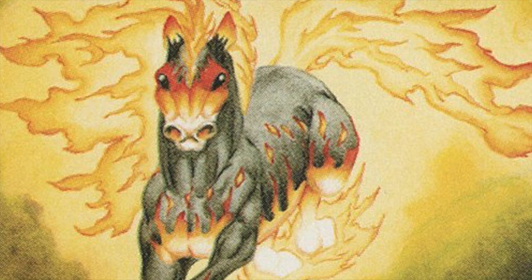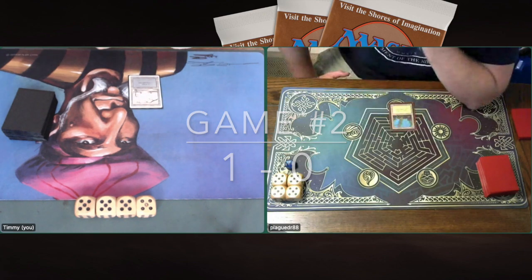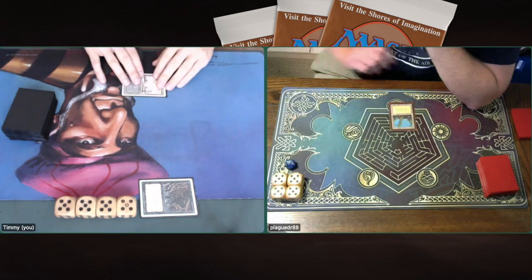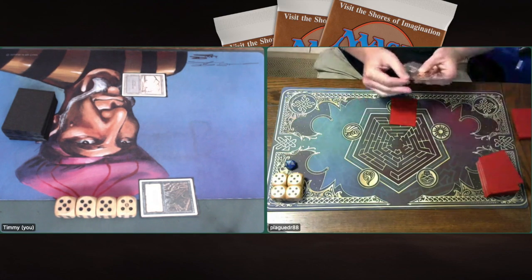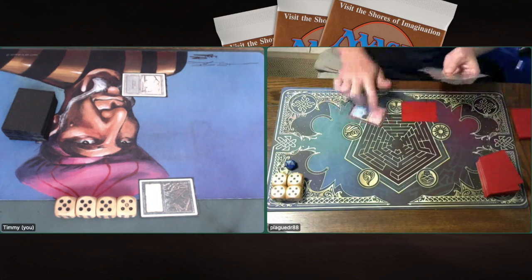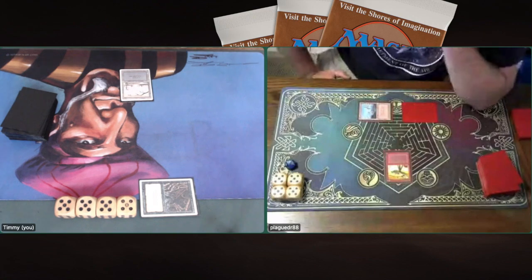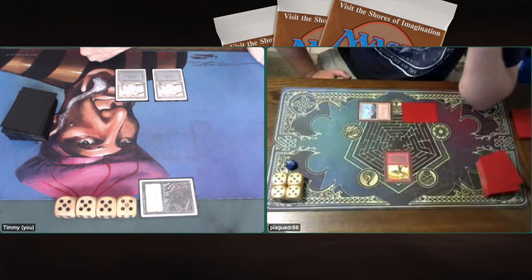Luckily we have more games to come. Let's go to game number 2. Plague Doctor is on the play, starting with a Forest, passing turn. Basic Swamp for me. And there is another Evil Presence — Plague Doctor must think, 'Oh, not another one.' I'm not sure if he had Tranquilities in his sideboard, because he could have boarded in a Tranquility to get rid of the Evil Presence. There we see Orcish Artillery.